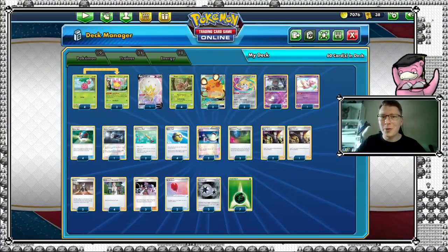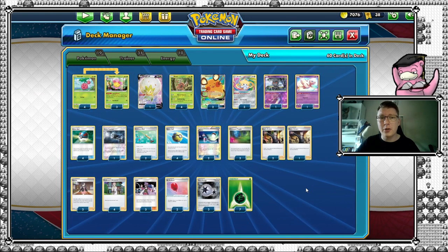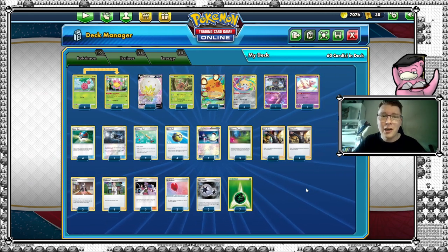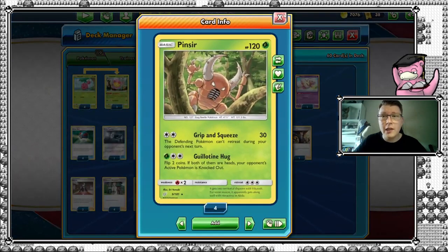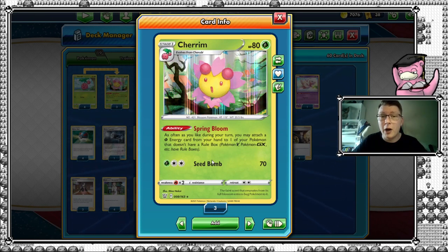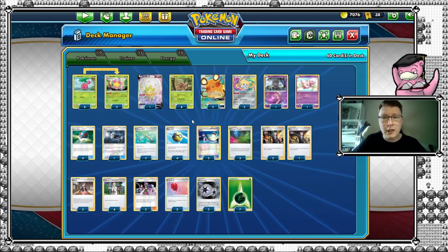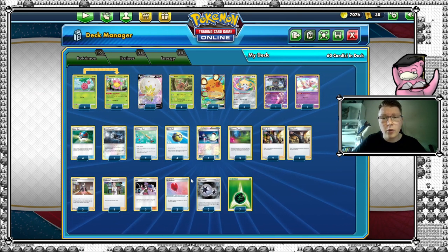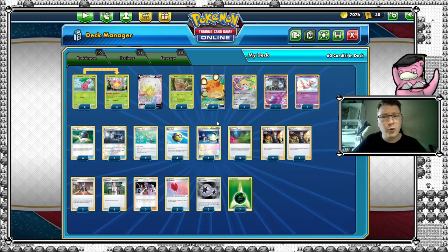Here is the list we'll be using today. Big shout out to Disabilize, because this is where I got the list — go check out that video, it's quite entertaining. What makes Pinsir viable is the addition of Cheren, which lets you attach an extra grass energy — or actually as many as you like — to one of your Pokemon that doesn't have a rule box. Which means no Vs, no GXs, but fortunately for us, Pinsir is none of those.